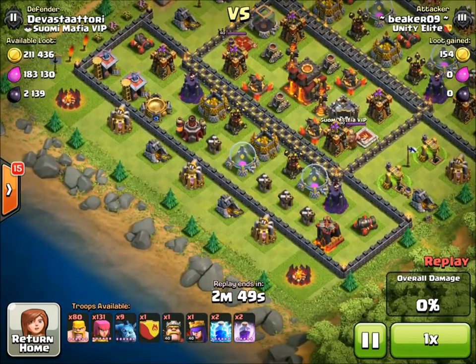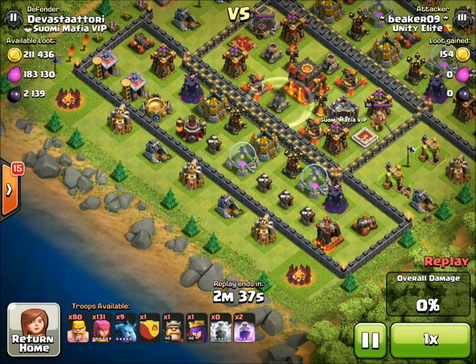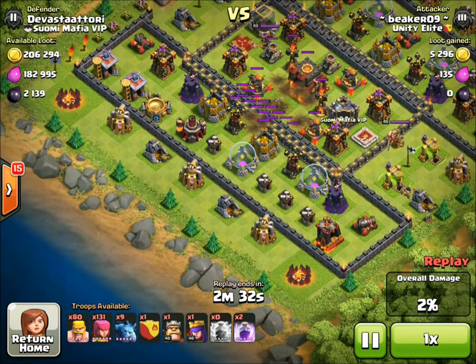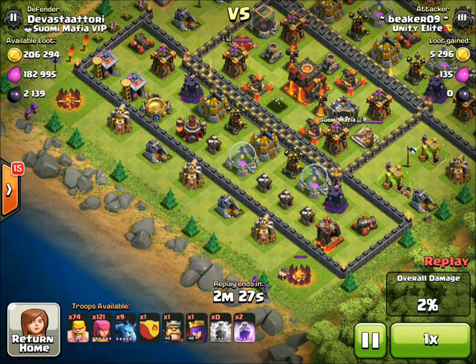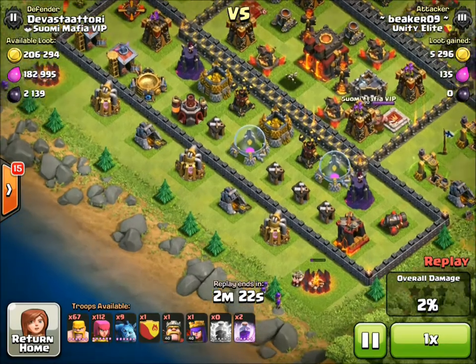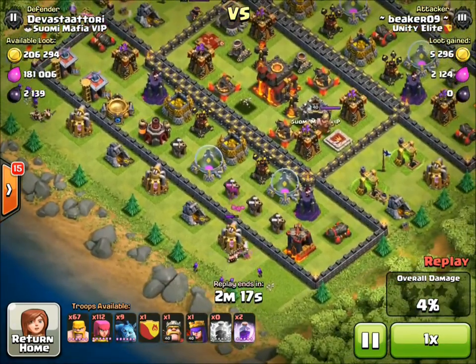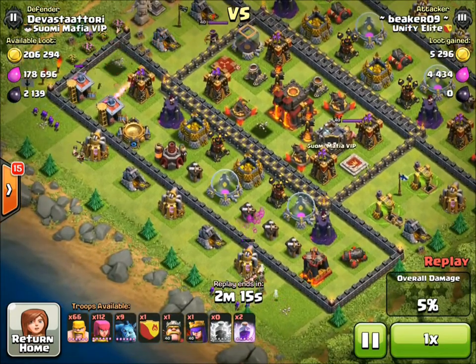This is a sort of hard base, but I've got everything I need — clan castle, spells, and heroes. I've got two lightning spells, and if I find a tough base I'll just use them on a mortar like so. I'll zap that mortar to help on this end, and barbs and archers should be able to take out those two gold storages. This is a weird base — I've never seen anything like it. It's occupying almost the whole map, which is cool.